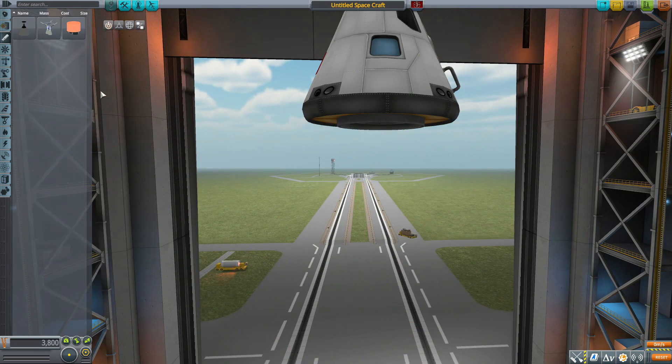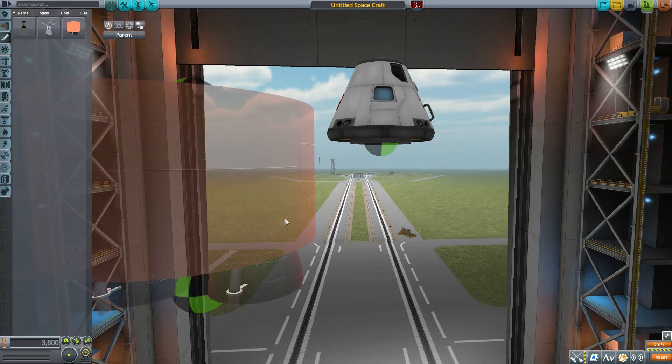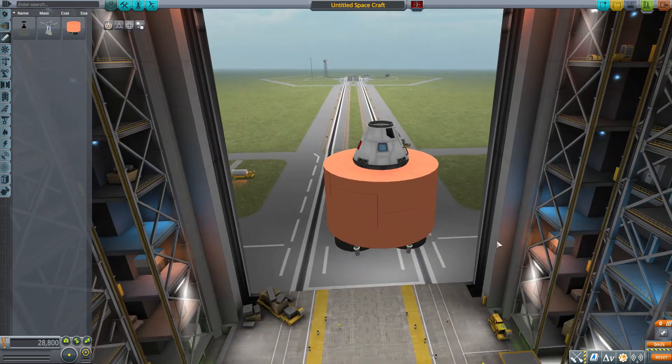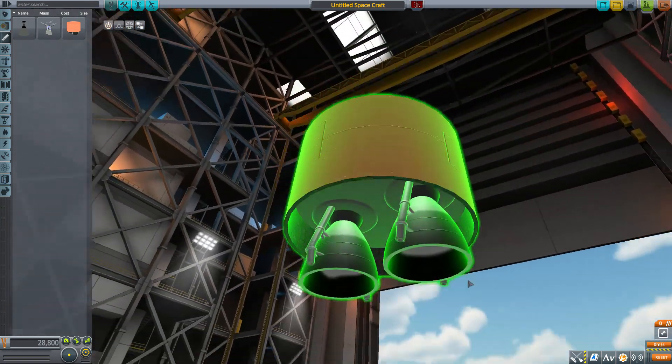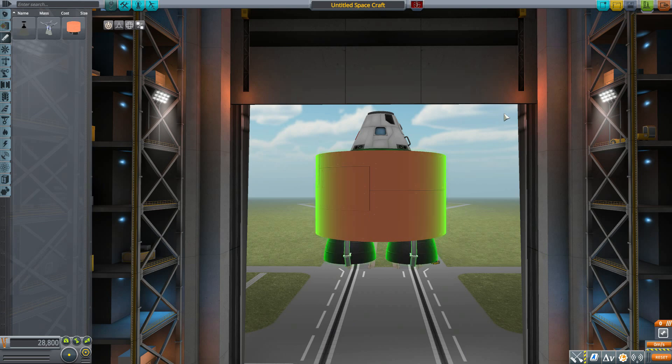Let's pop this off and look at the final engine, the number 8. This one produces a lot of electric charge at 32 per second with the alternator, and also produces a lot more thrust at 1,100 kilonewtons in vacuum with an ISP of 310, using liquid fuel and oxidizer, but with a much lower gimbal range at only 4 degrees of vector range. If we pop that on, it's made for the center 5 meter column, a little more plain on top but with some good detailing on the underside — a nice dual engine system that works with the rest of the rocket.